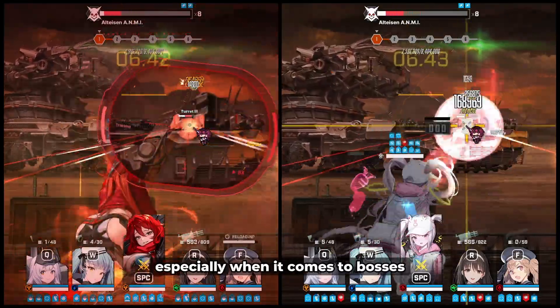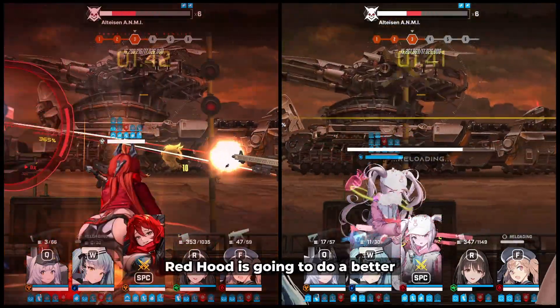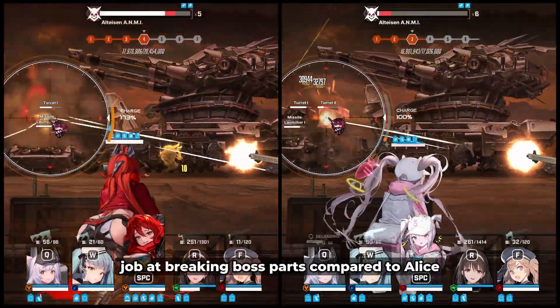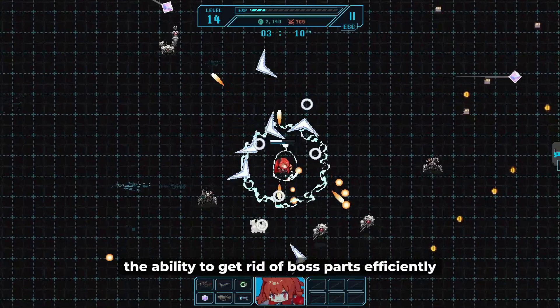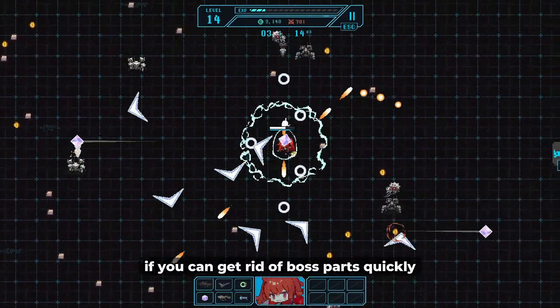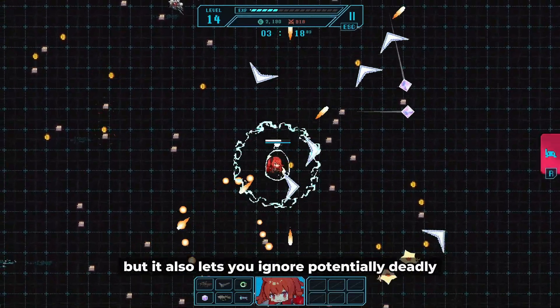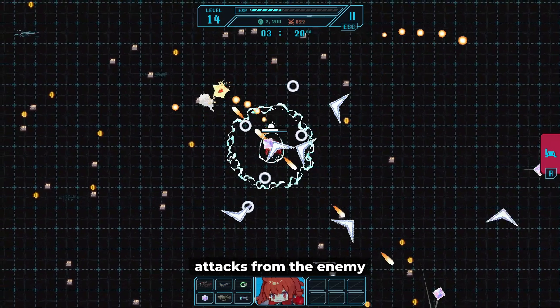So especially when it comes to bosses where the breakable parts are very close together — for example, Altaisen — Red Hood is going to do a better job at breaking boss parts compared to Alice. The ability to get rid of boss parts efficiently is kind of underrated in my opinion. If you can get rid of boss parts quickly, not only does it contribute to more damage, but it also lets you ignore potentially deadly attacks from the enemy.